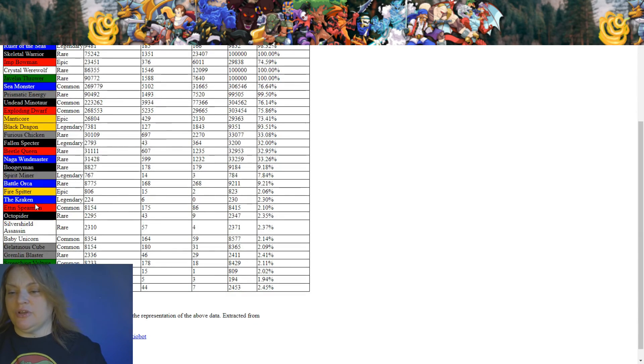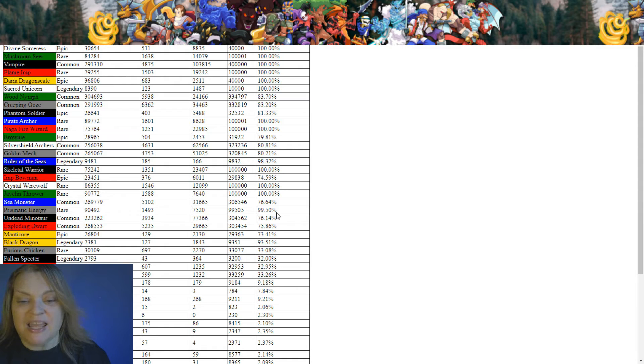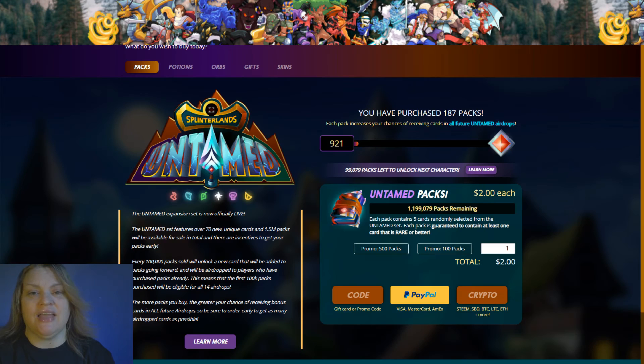This is awesome — this is another way to earn money, your fifth way. Come in here and use these charts to see which cards are going to be out of print soon. For example, Brownie is at 79.81% out of print, Wood Nymph is at 83%, and Prismatic Energy is at 99.5%. I need to get that card right now — I use it a lot and it's a great card to have.